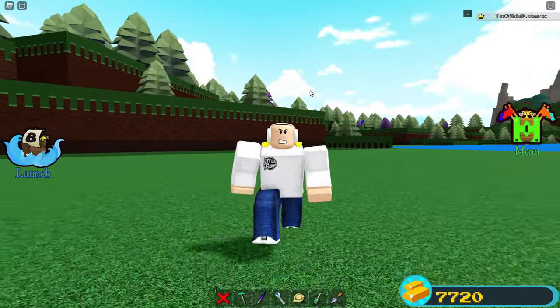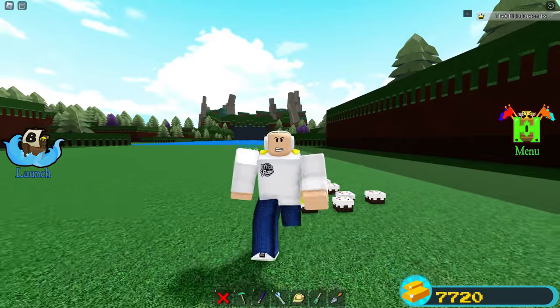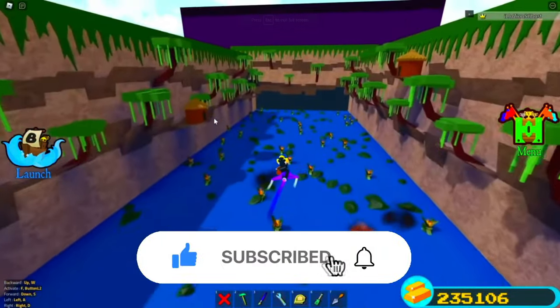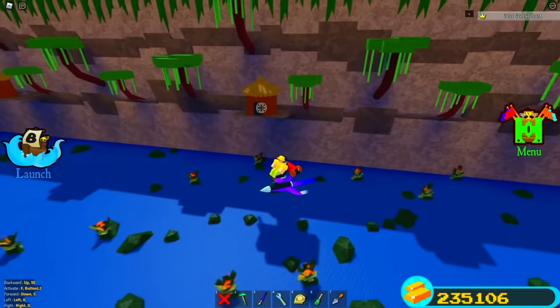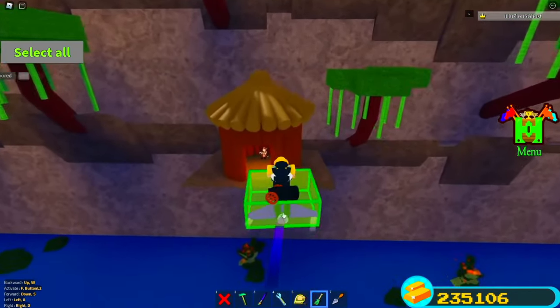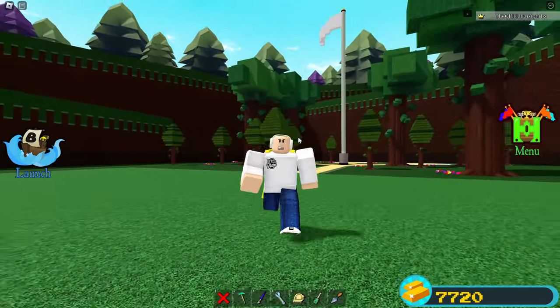I almost forgot about the Worthy One plushie. For those who don't know, there's actually one inside of this stage. If you shoot the door on this cabin on the left, the Worthy One plushie is sitting right inside of it. That covers pretty much all of the free items inside of the game with all of their locations.